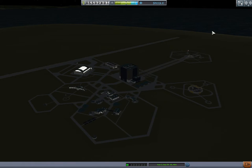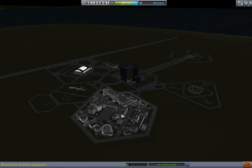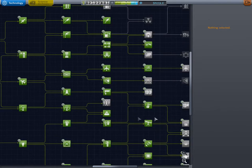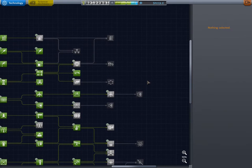Back to the space center and let's get our serious part. First of all, the R&D. We still have two million for everything else we need. More than 5,000 science points to spend.